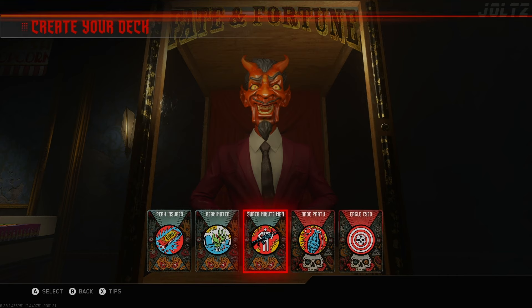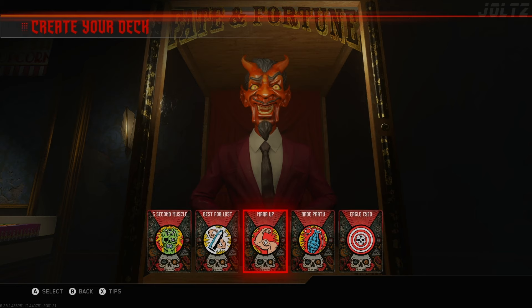Additionally, you should bring the Fate cards Nade Party and Eagle Eye. If you don't have fortune cards, run things like 5 Second Muscle, Best for Last, Mana Up, Eagle Eye, and Nade Party.